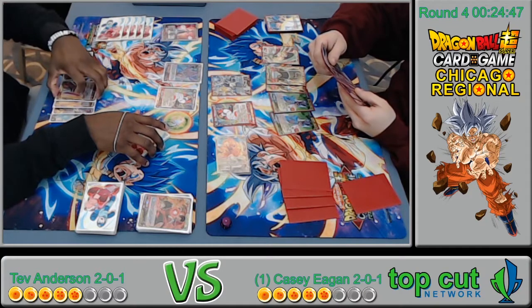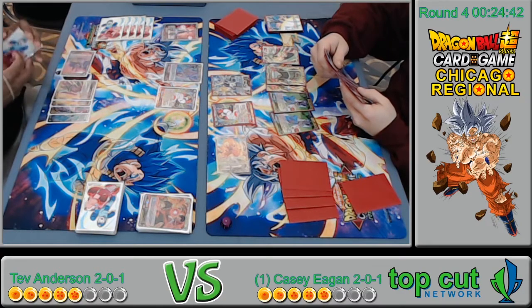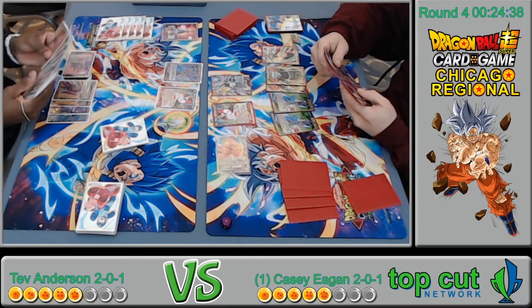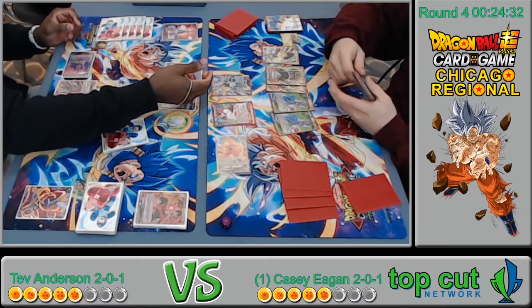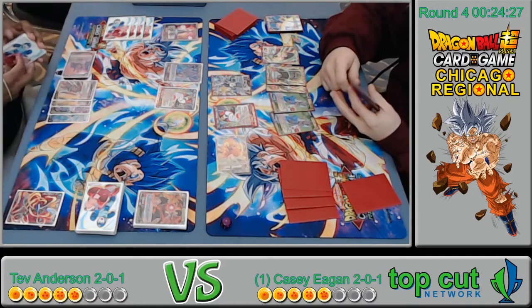He's playing another one-drop Beerus. Does he have anything on that? He's thinking with a bunch of energy open. Let's see if he does anything. And it clears — yep, he's going to choose to do minus 5k to Topo, take one life. And there it is.